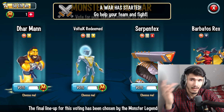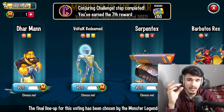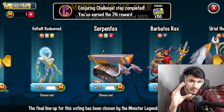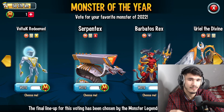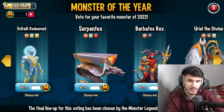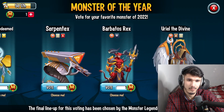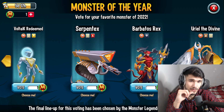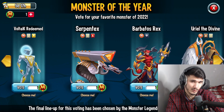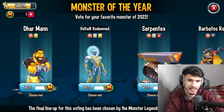So if we go ahead and tap on it, there's like five days and 17 hours remaining. If you basically obtain Darman, Voltic Redeemed, Serpentix, Barbatos, and Ural, they'll give you 50 Coraleas for free. So we've got five monsters here and it says vote for your favorite monster of 2022 — this is for the previous year, all the monsters that were released.